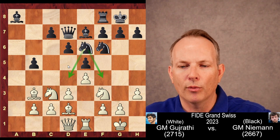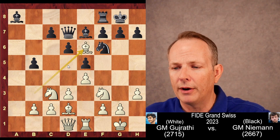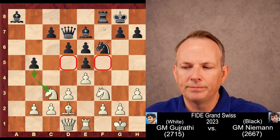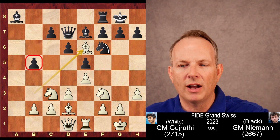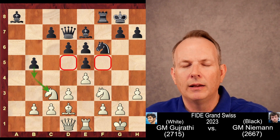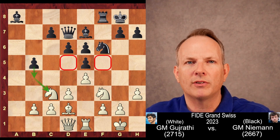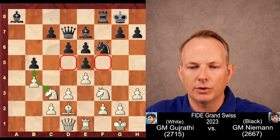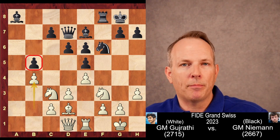The knight goes to E6, where it can pop into D4 or F4. So Vidit immediately takes that knight off the board — he gives up the bishop pair but creates a few more pawn weaknesses. Black takes with the F pawn, which plugs up those squares. If he takes with the queen, the B5 pawn would hang. It plugs up the squares, but black's structure is looking a little raggedy. Black is threatening B4, kicking the knight away, so white plays B4 preemptively, which also fixes that pawn on the B5 square.